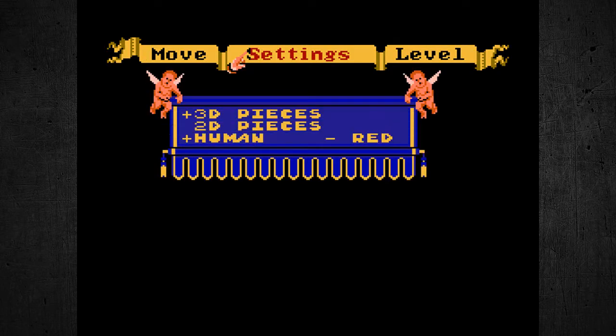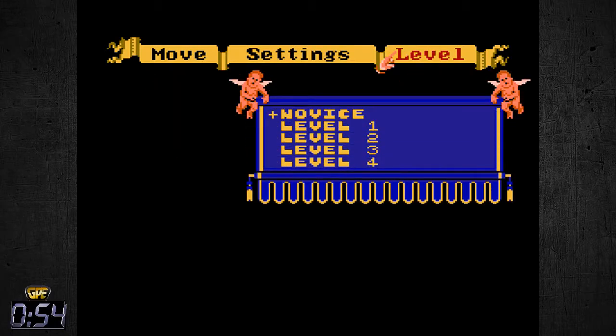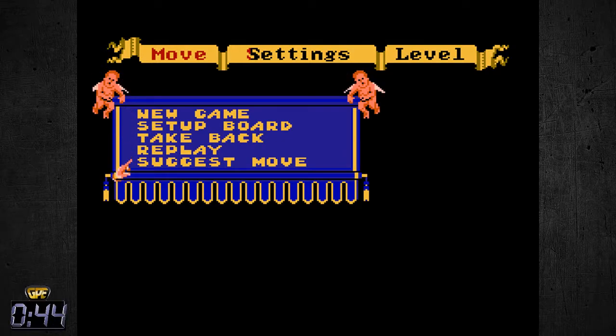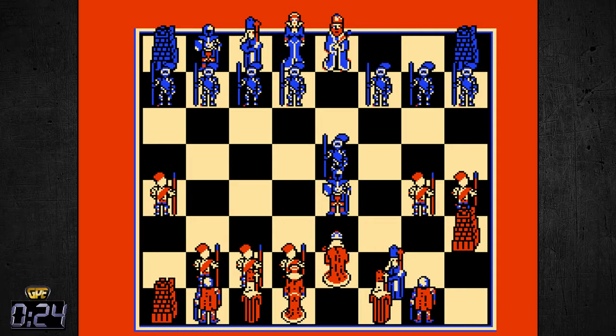There is a setting in here too which I did not know about — 2D pieces. There is a level difficulty as well. So you can actually have the computer help assist you. What they suggest is moving this character up here, so we'll do exactly what they say. You get that menu just by hitting Select. So there is some assistance in this game, which I previously thought there was not, but apparently the NES version does have that ability.